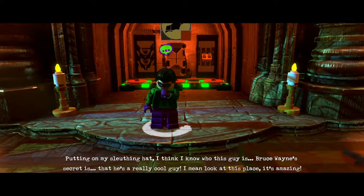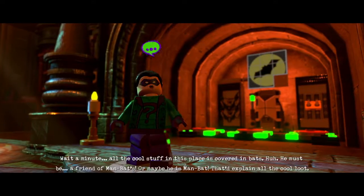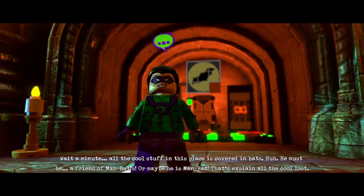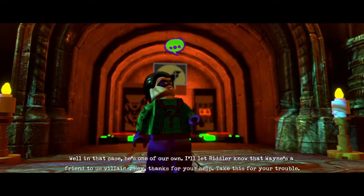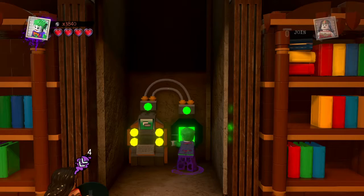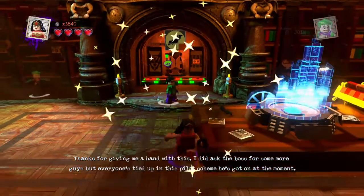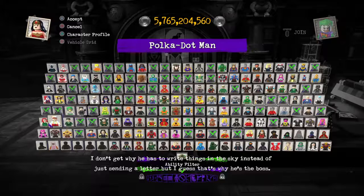Bruce Wayne's secret is that he's a really cool guy — look at this place, it's amazing. All the cool stuff in this place is covered in bats. He must be a friend of Man-Bat, or maybe he is Man-Bat! That'd explain all the cool loot. He's one of our own. I'll let Riddler know that Wayne's a friend to us villains. Thanks for your help — take this for your trouble. Thanks for giving me a hand. I did ask the boss for more guys, but everyone's tied up in this pilot scheme he's got. I don't get why he has to write things in the sky instead of just sending a letter, but I guess that's why he's the boss.